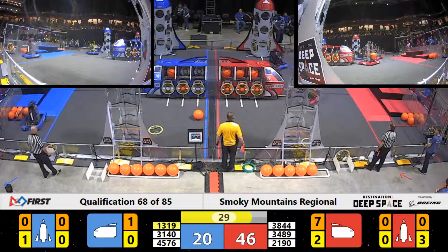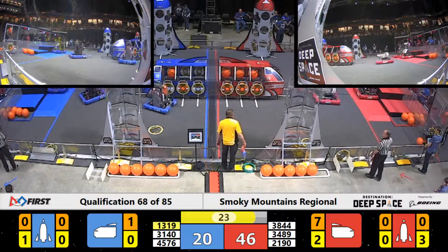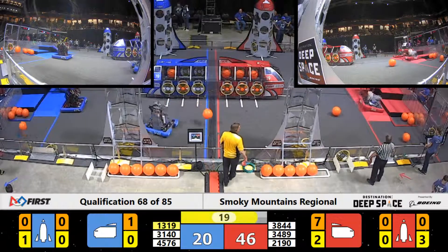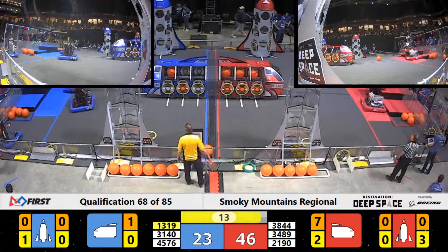30 seconds left, and the Red Alliance is in the lead 46-20. Robots begin to line up at the HAB platform as they make their ascent. Category 5 up to level 3. 21-90 up to level 2 for the Red Alliance.